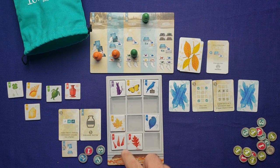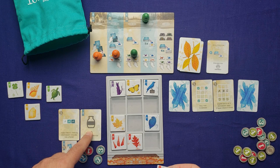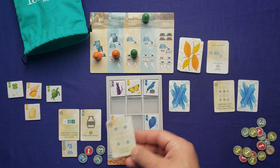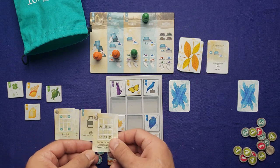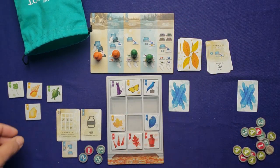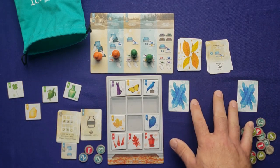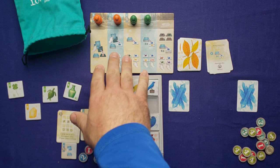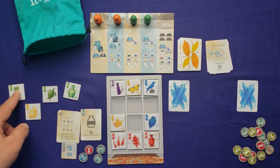The AI goes to the four spot, discards all shells — only one shell — and draws one new tile. Since there are no more scoring cards, we go straight to the final round. It's a quick game and I get to go first. I notice there's another bottle with a crown in the display, and another plant I could use.